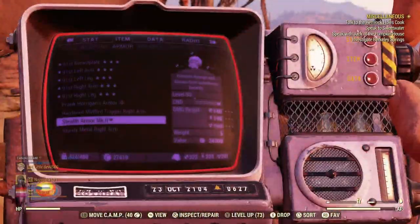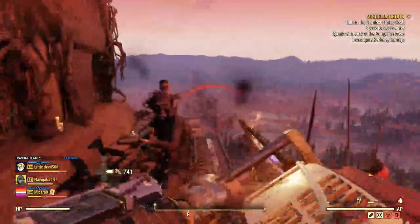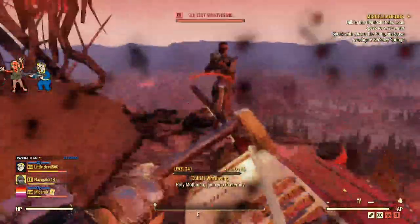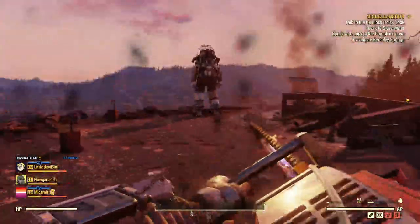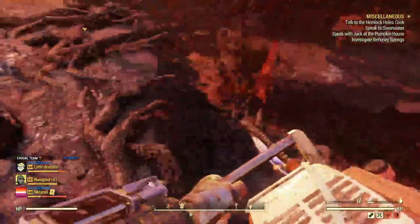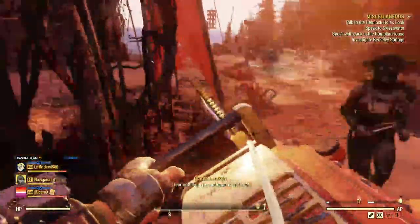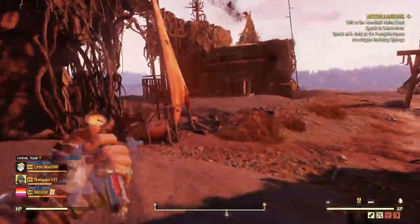Now let's move on to the Chainsaw. Let's tear these guys apart. Just absolutely destroying them. Even though this weapon has low damage, it's just a constant attack — it's awesome. I wish there were more people here. It's still saying danger. Where are you at? Oh wow, he was right there, hiding in the woodworks. Come here, you mongrel. Torn apart. There we have it, ladies and gentlemen.